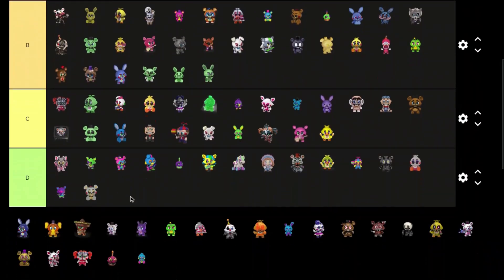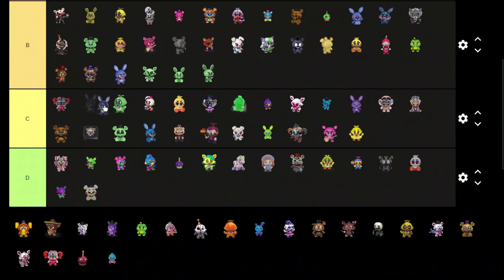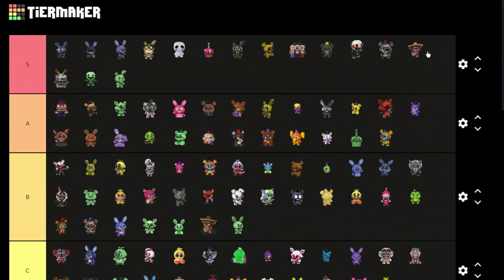Big Patch — pretty cool, B tier. D tier. Rockstar Freddy looks pretty good, A tier. Another Toy Bonnie I think — C tier, I don't like him. Nah it's Mad or Foul — this one's worse than the other one so C tier. Chip — B tier, worse than the other one.